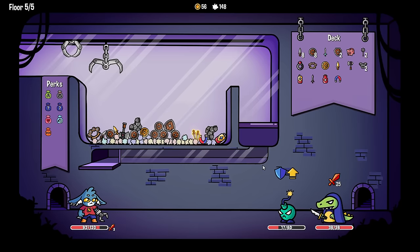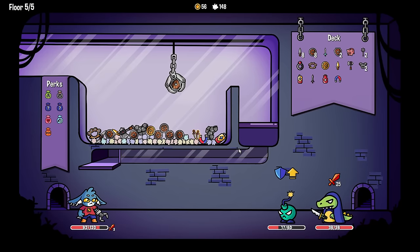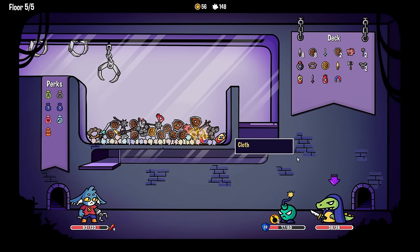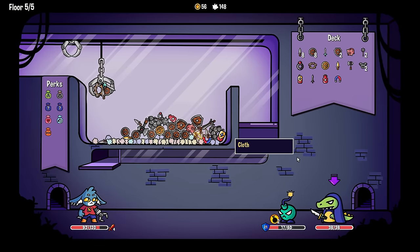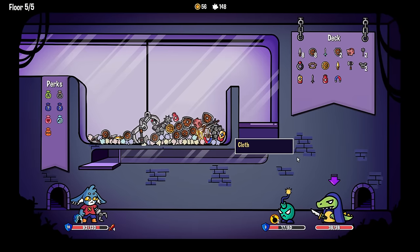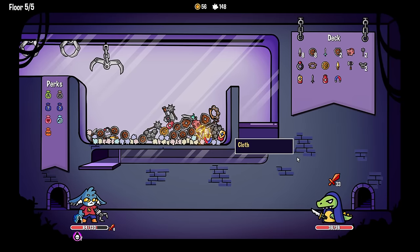Why did we take three damage there? Did the guy have thorns? No - tragedy. There we go, that's a full block. Why did I do that - zero damage incoming. Oh I guess plus our strength. Magnet is a little scary with the dark sword. This takes out the bomb and then he poisons us, which is gross.